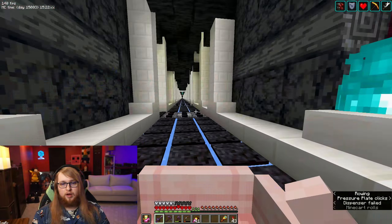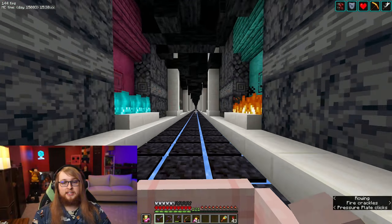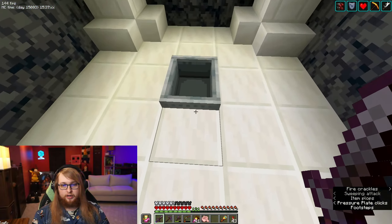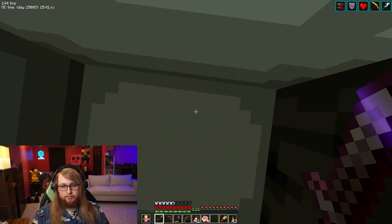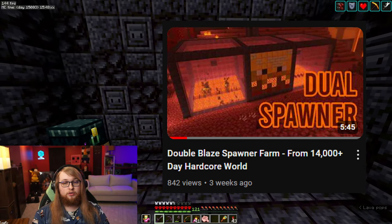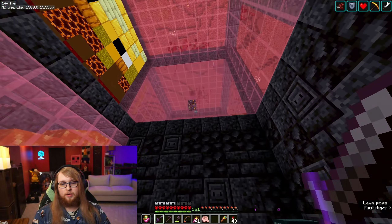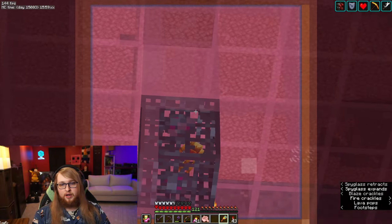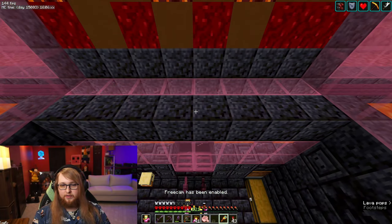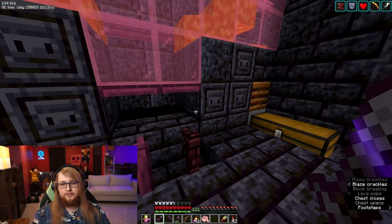Zooming back on past our main nether portal and taking the first left afterwards, this is going to take us to our blaze farm, which you saw the exterior of earlier. You just gotta fall down here. My most recent video on YouTube at the time of recording goes over how I came up with this and how you can also make a dual blaze spawner farm. We have one spawner up there, another spawner here, some beautiful pixel art in the middle — they will fall down into lava, get pushed to the middle, and you can kill them for drops that'll end up in this chest.